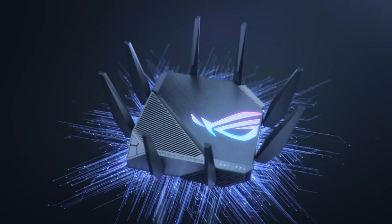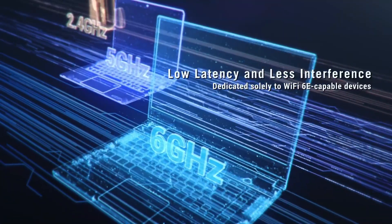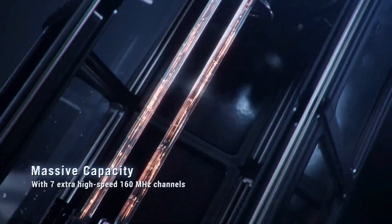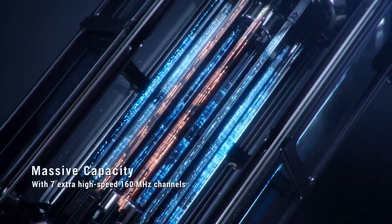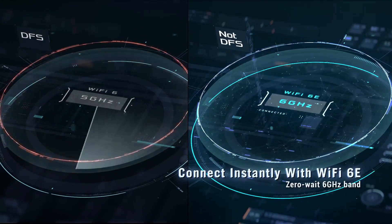Number 3: ASUS ROG Rapture Tri-Band Wi-Fi 6E Gaming Router — Enhance Your Home Network. Introducing the ASUS ROG Rapture Tri-Band Wi-Fi 6E Gaming Router GT-AX11000, equipped with cutting-edge 6 gigahertz technology for lightning-fast connectivity.